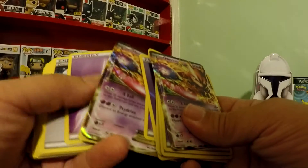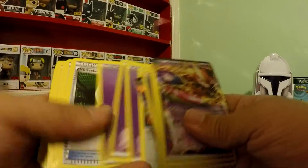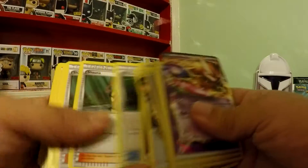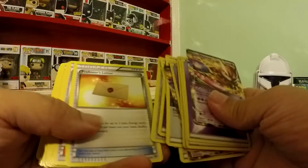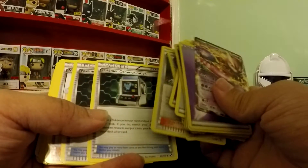Another Mewtwo, double colorless, regular energies, Versus Seeker, Shauna, Shauna, Professor's Letter, Professor Sycamore, Potions.